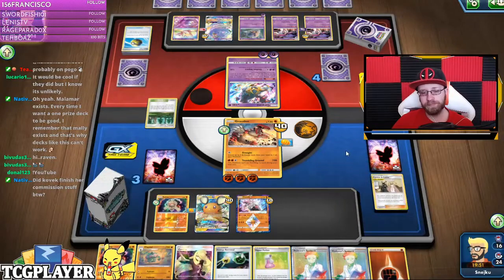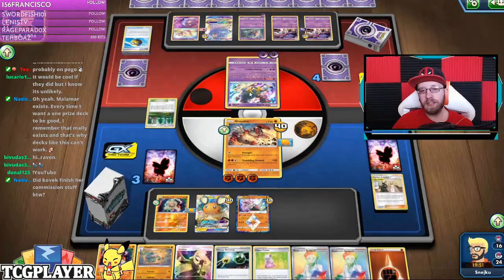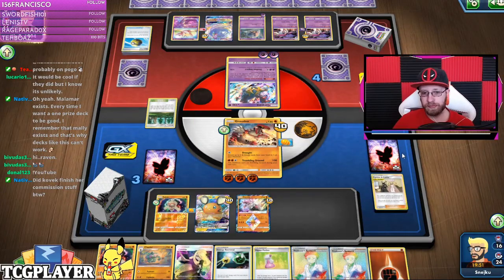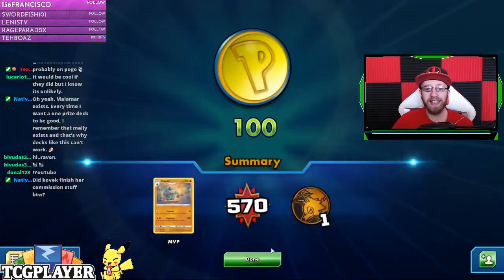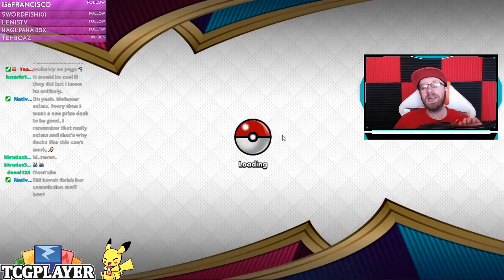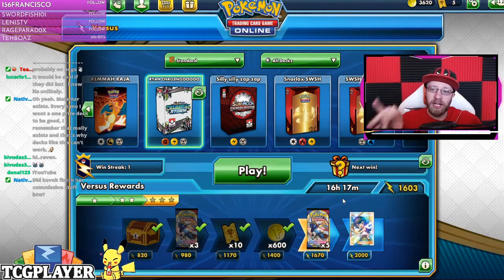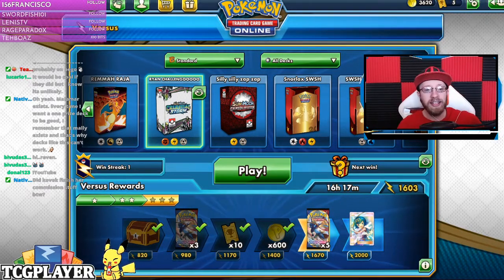That's a knockout. I honestly thought he'd put the Spell Tag somewhere else. He charged Chandelure with Malamars, made it active, and realized he was still missing one energy and didn't have an energy in hand — so he was stuck. And that is it for the Claydol deck — I think it's a cool, amazing deck and one you should check out yourself.